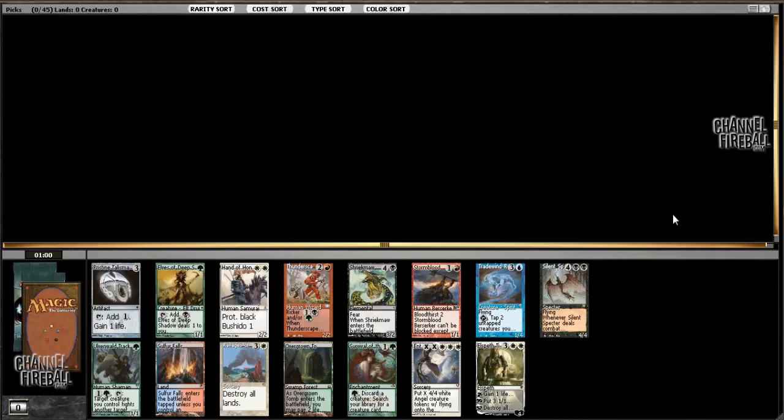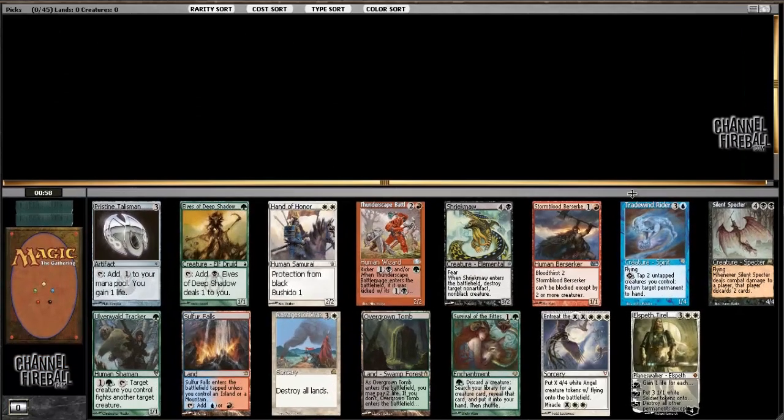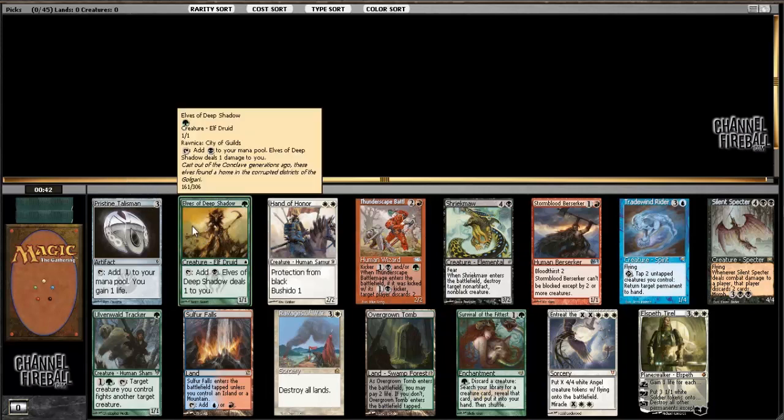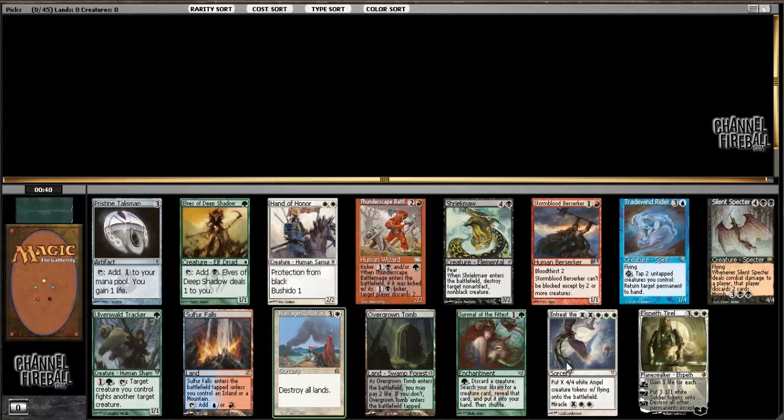This is Reed. Welcome to what will be my last cube video for this period of cube being on Magic Online. I hope to make it count. I'm looking at a pack where the strongest cards are Pristine Talisman, Elves of Deep Shadow - it's never that bad to start a draft with a one-drop green accelerant - Ravages of War, Entreat the Angels, and Elspeth Tirel.